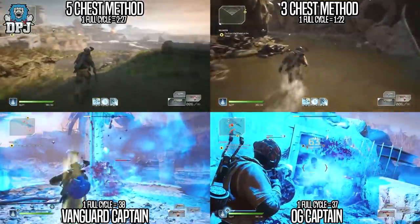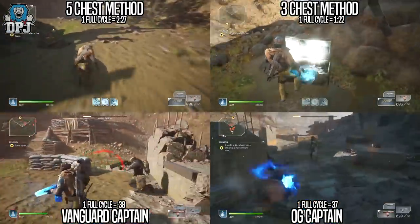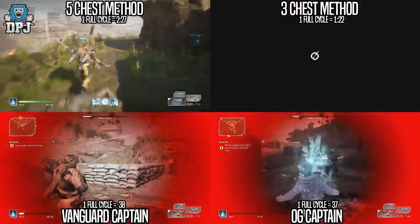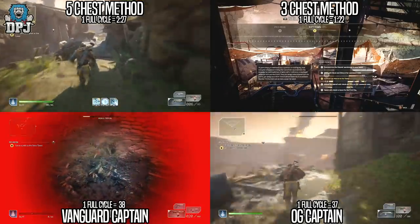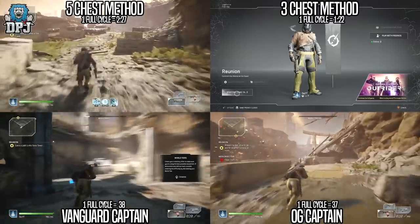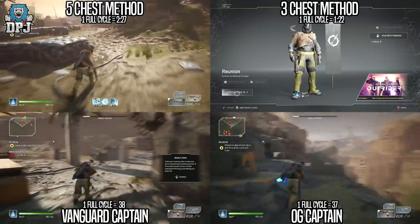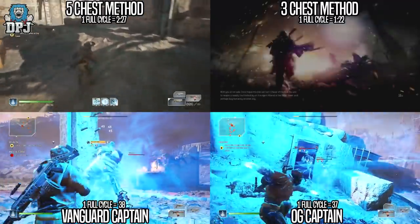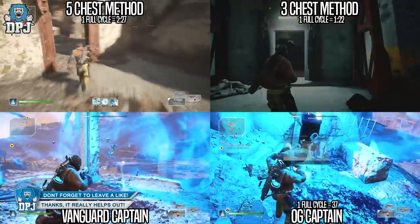Moving on to the chests — and again, after the 5th of March this data isn't really important as chests will not drop legendaries. The results are pretty simple: the 3-chest method is much quicker. You can more or less grab 3 chests, load out, load back in, and grab a 4th chest faster than completing one cycle of the 5-chest method. When I timed it over a 2-hour period, I was around 16 or 17 chests ahead using the 3-chest farm. So the 3-chest run is definitely the fastest way to earn loot, especially on next gen and PC.